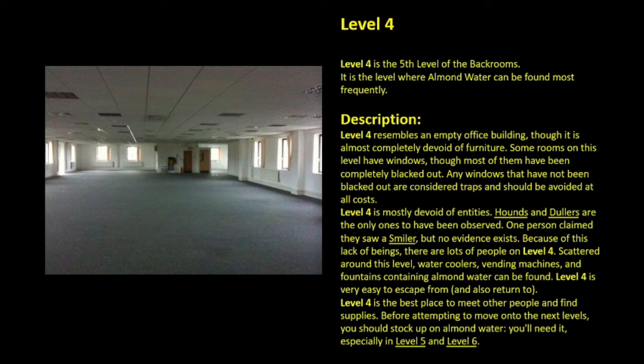Because of this lack of beings, there are lots of people on level 4. Scattered around this level, water coolers, vending machines, and fountains containing almond water can be found. Level 4 is very easy to escape from, and also return to. Level 4 is the best place to meet other people and find supplies. Before attempting to move on to the next levels, you should stock up on almond water — you'll need it, especially in level 5 and level 6.